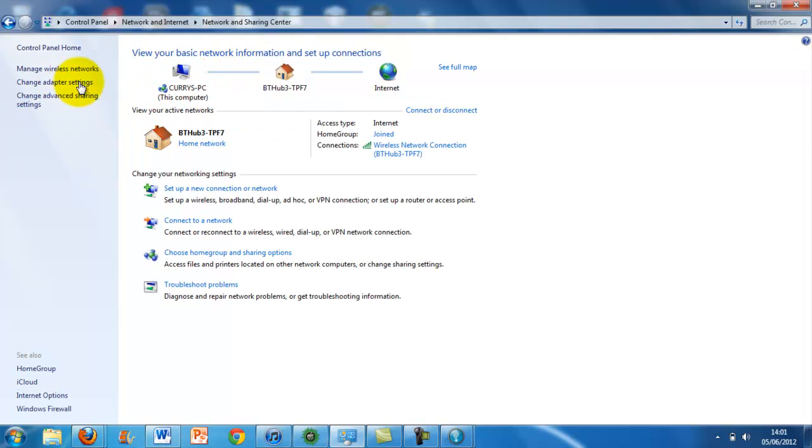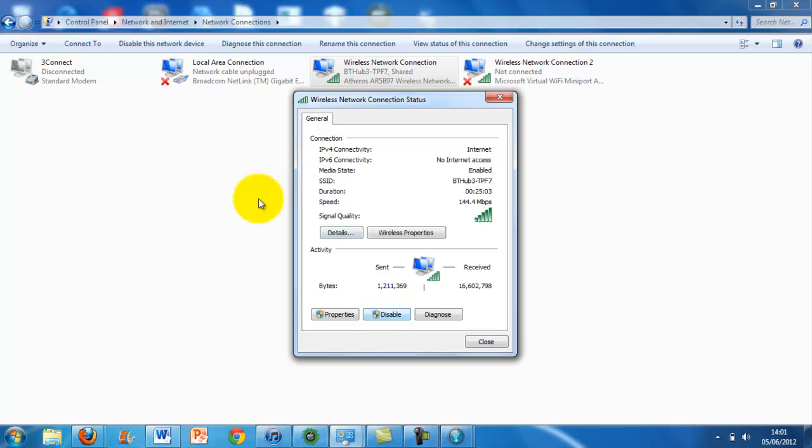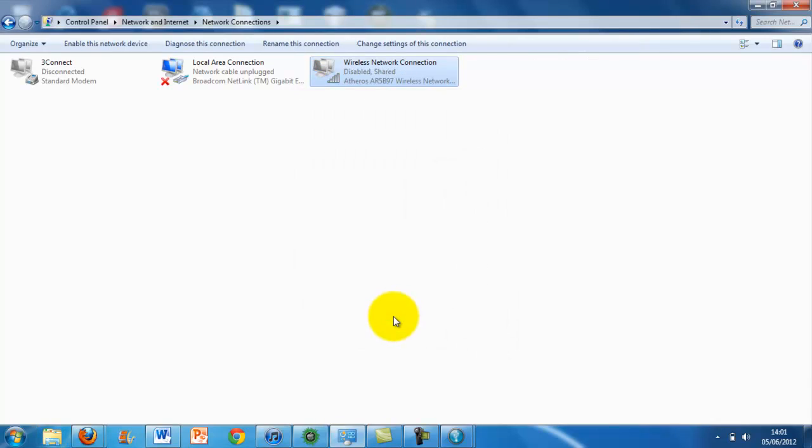Then you need to go onto the side here — Change Adapter Settings. Then it will show Wireless Connection here, so you just click it, and then because you want to disable this network device, you just click disable, and then the Wi-Fi is turned off.